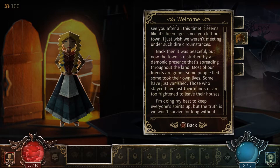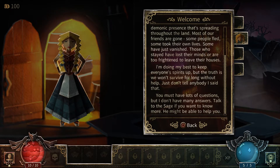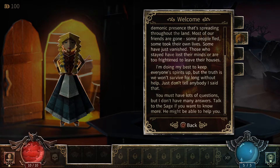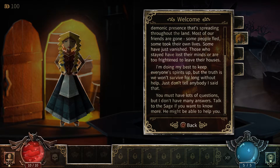So a demon infiltrated the land and people took their own lives — that sets the tone immediately. Since they're all paper characters, I'm wondering how exactly they did that — did they set themselves aflame, or fall in water and drown? Very interesting options for a paper world. Let's go talk to the sage.